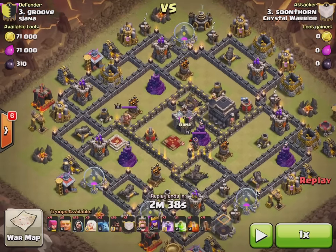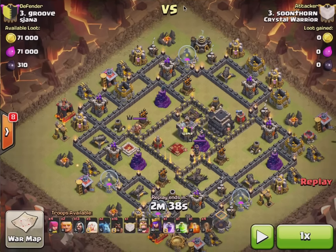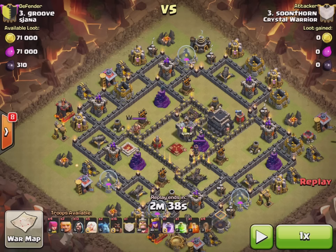So this base — I decided the best path to get to the middle would be just through the north. I'm going to bring the queen from the north. I'm going to drop a minion here just to funnel her, and as soon as this archer tower hits her I'm going to drop a wizard, smash this wall, and get into the middle. That will get her all the way through here, through here, and she can take out pretty much anything around there.